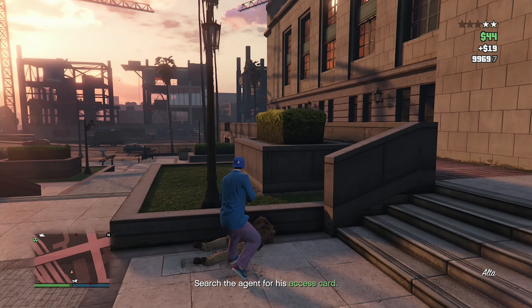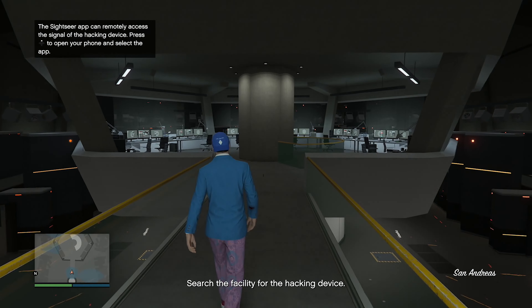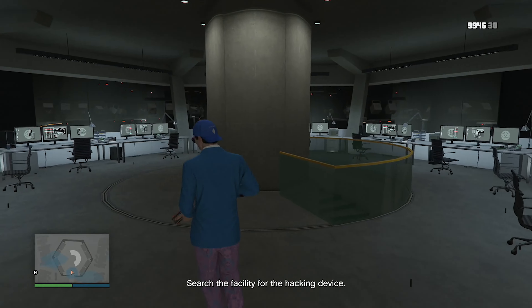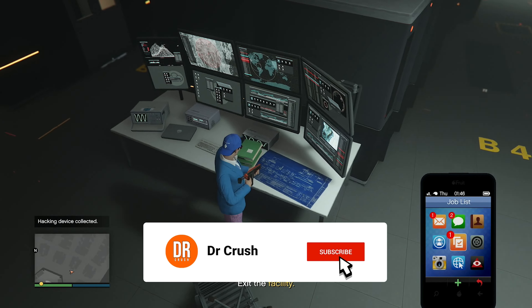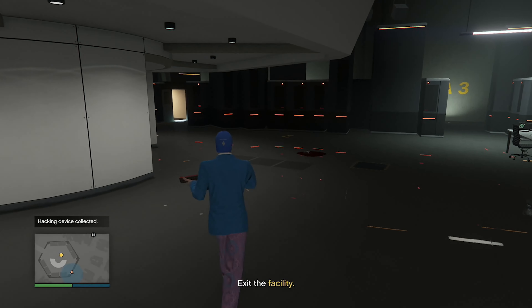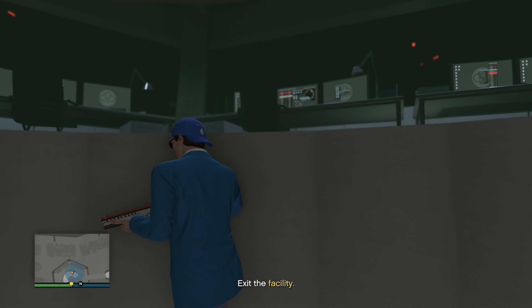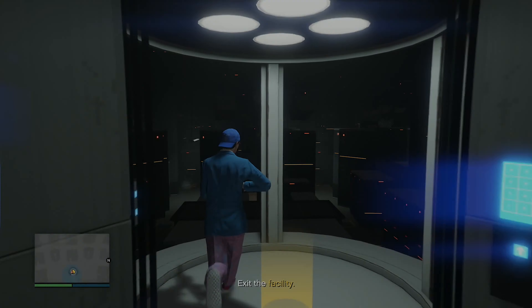We took out the agent and grabbed their access card, then headed into the facility. I'm not a fan of this place at all — I just did this for the Doomsday Heist. The hacking device was right there the whole time and I didn't realize I could use the Sightseer app to locate it. I wasted about 20 minutes wandering the entire facility — I'm an idiot.